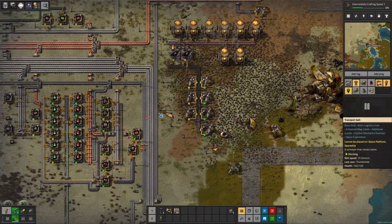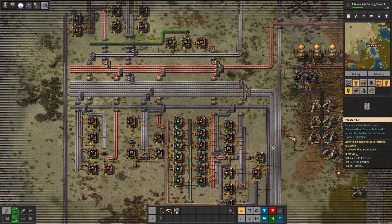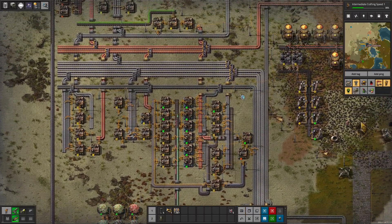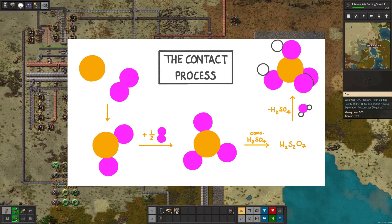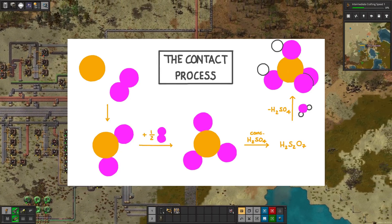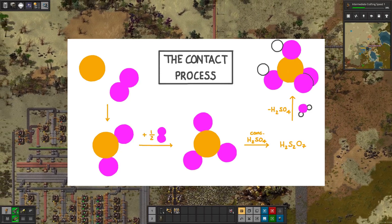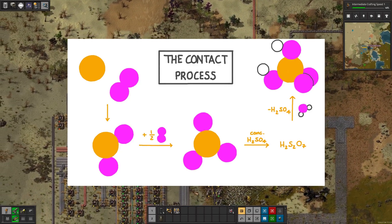But in real life, looking at this textbook, we can see that sulfuric acid is made through something called the contact process. This involves burning sulfur to create sulfur dioxide, then converting it into sulfur trioxide using a catalyst — typically vanadium oxide.